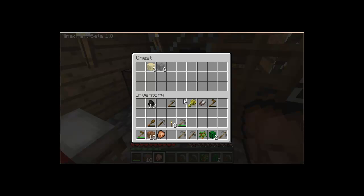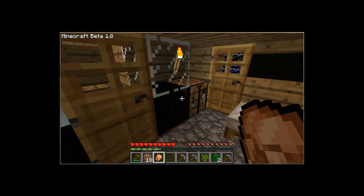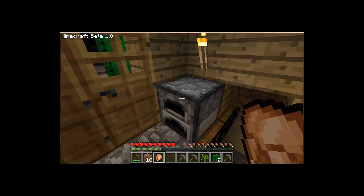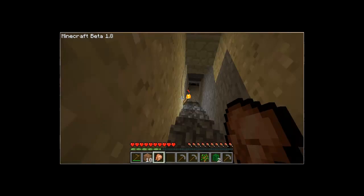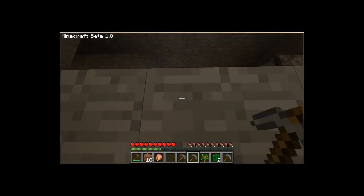Yeah, that's my mine. I've got, in the works, a greenhouse and a little safe house on the building up top. Trees on the house. Just got a few beds and stuff, and I'm just going into my mine.